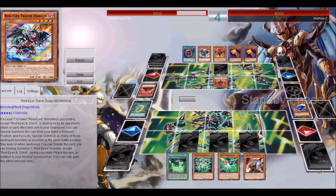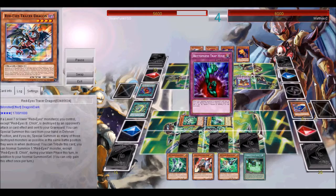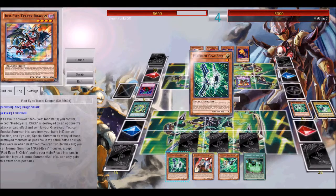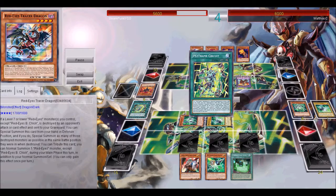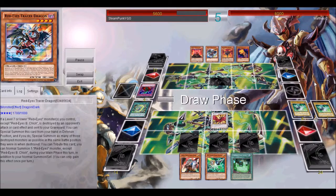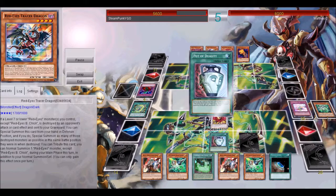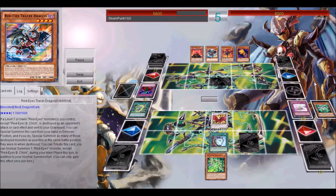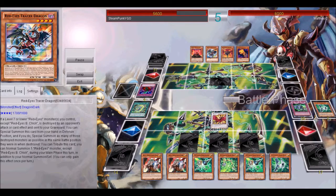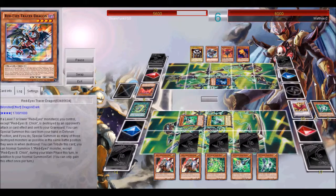He's special summoning his dude, so I special summon my Driver. But he Bottomlesses it. In response — tears. Then I blow up his Red Eyes dude. Go for Black Rose Moonlight — Moonlight bounces that big dude. He uses his Blackstone's effect, sets Fire Hand and passes. Like a moron, I totally run into this Fire Hand after doing my favorite thing — drawing cards. I attack into his Fire Hand, it kills my Moonlight. He draws into Summon Skull, summons the Red Stone, activates his effect but it gets negated. Then I synchro into Omega.